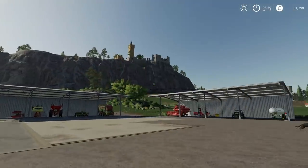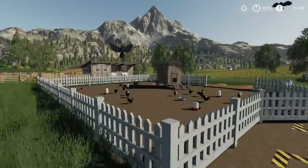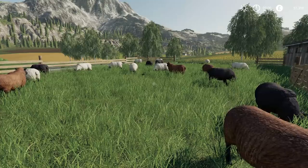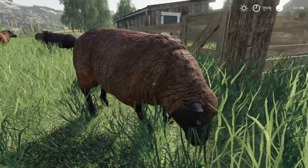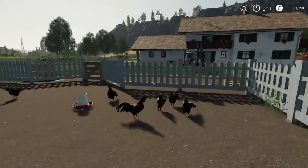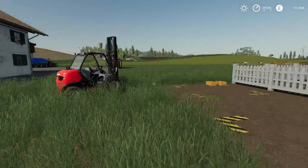Hello everybody and welcome back to Felsbrunn. Today we have loads of stuff to do. I need to make sure we have enough food for the sheep which I recently purchased. The thing with the sheep is they do take quite a bit of feed, but luckily not much of each type — just grass or hay and of course water. Although the chickens don't seem to take water, which is interesting because in real life chickens really do need a lot of water to survive.